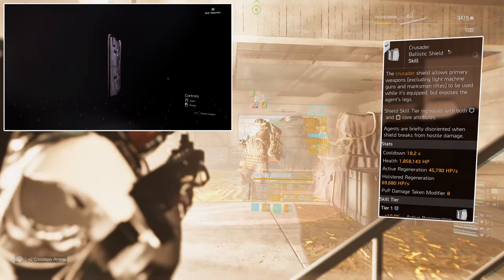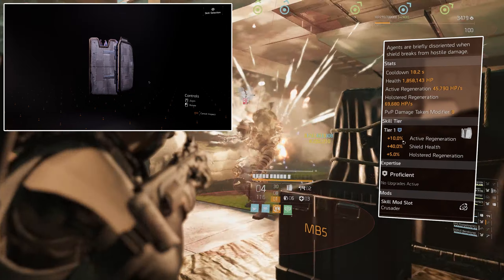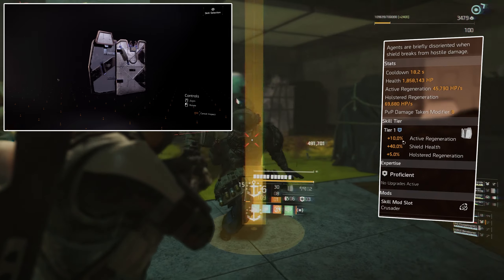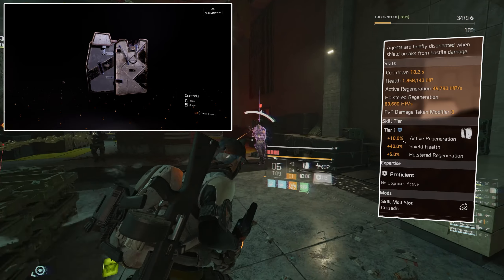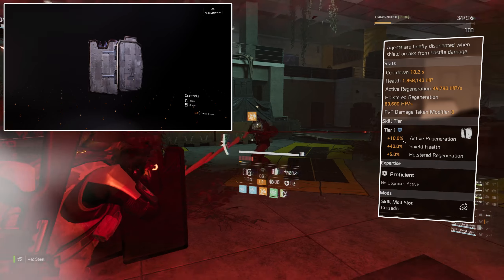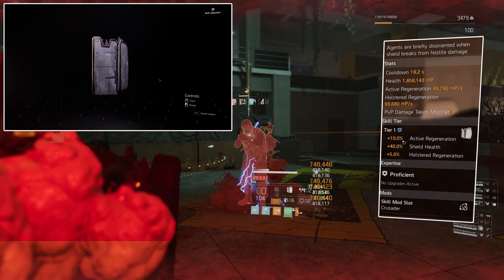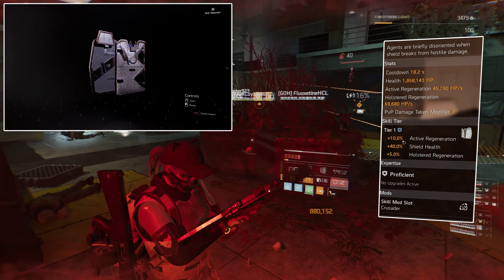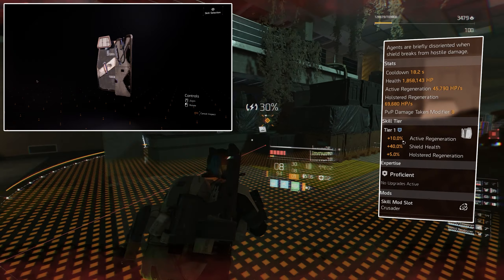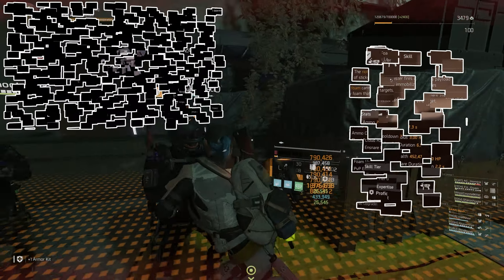You can just throw a flame grenade at the bottom because we're using Survivalist — it will keep proc-ing the Sledgehammer talent, and all your teammates will do extra damage as well, which is always good. The first skill I'm using is the Crusader Ballistic Shield — I'm only tier 1 because we have the blue attribute from the mask. But it doesn't really matter, because the protection from elites you have with all the mods and from the specialisation means the shield actually sponges it all. Protection from elites applies to the shield, and 99.9% of enemies in heroic Countdown are elites, so your shield will feel really tanky even at tier 1.